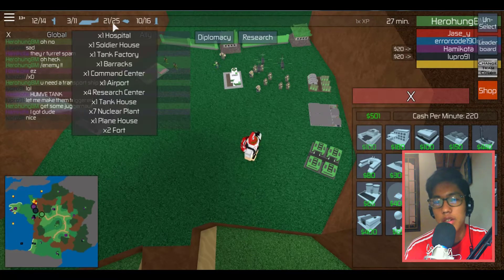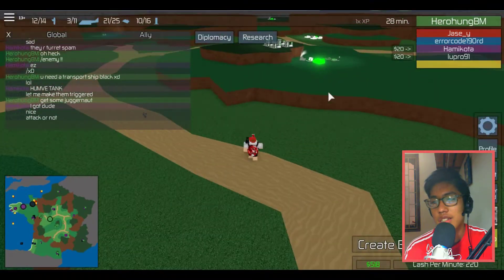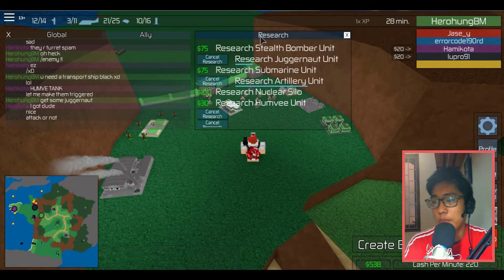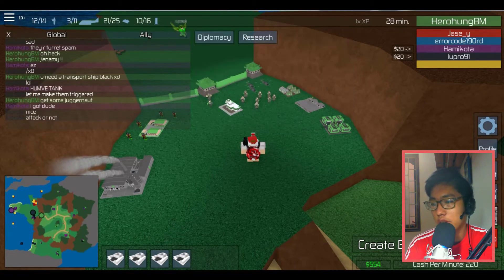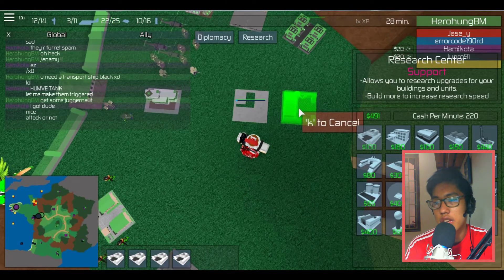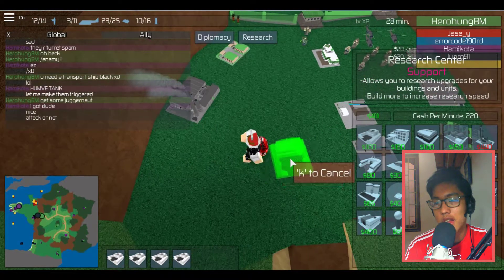I only can build four buildings left. Look at these buildings — nice. Maybe I'm gonna move all of these research centers into this area. I don't know what if I sell my research center... I'm still researching buildings over here, but I'm gonna build some research centers right over here so that I can scare the enemy with my base — a bigger base. This may scare the enemies.